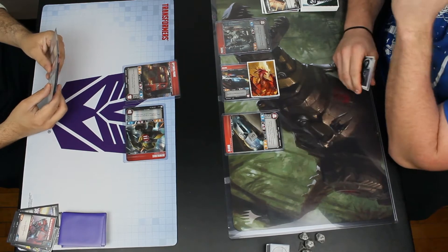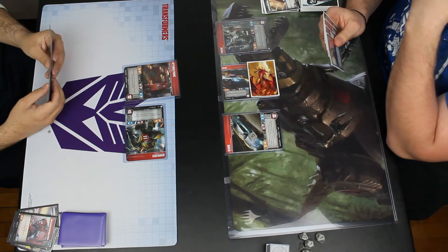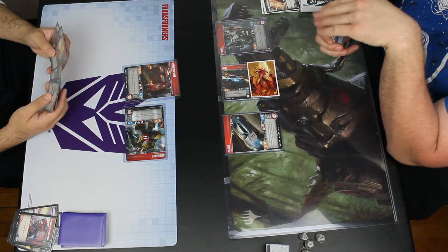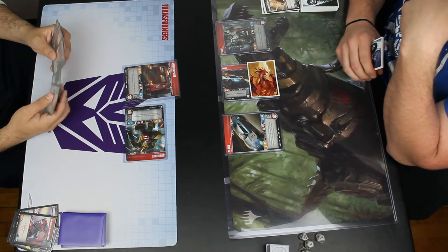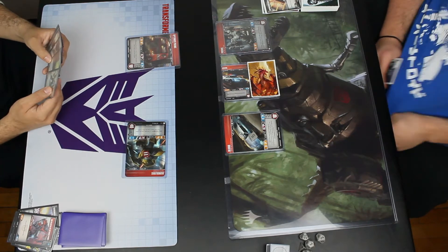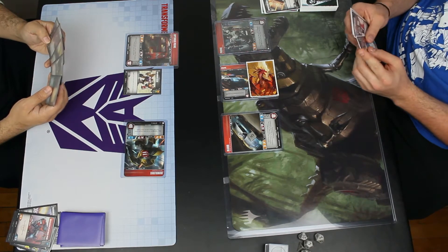I'm really enjoying this Optimus Prime Bumblebee deck. I'm wondering if I'll swap out Optimus Prime in Wave 3 for maybe Skywarp — Wave 3 Skywarp looks pretty cool. I've got to see what secret actions are eventually going to be available, but I like the idea of splashing in a little blue and using Bumblebee and Skywarp to play some actions and get some card draw.